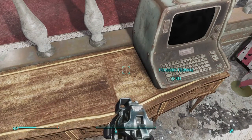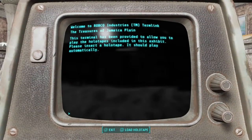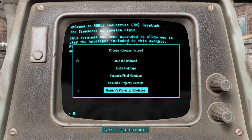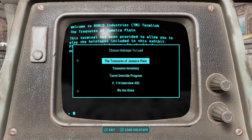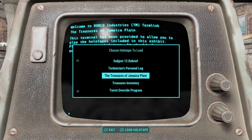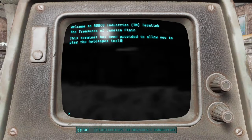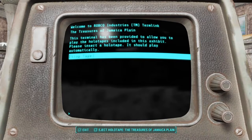Treasure inventory. So we have the holotapes and we are going to play the treasure inventory to see what the treasure of Jamaica Plain is all about. Welcome to the Treasures of Jamaica Plain. Within the walls of this time capsule, you, our descendants, will find the items and mementos we treasured in the year 2077. To you, 200 years in the future, these relics may seem quaint, but we hope they will remind you of our place in history.